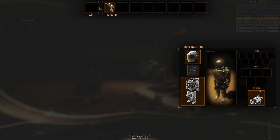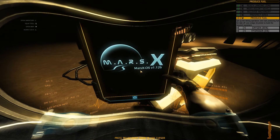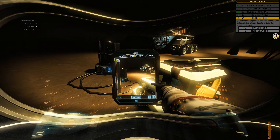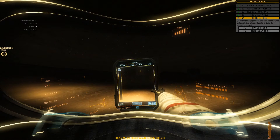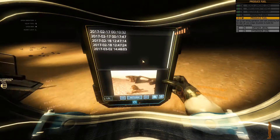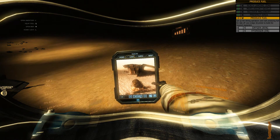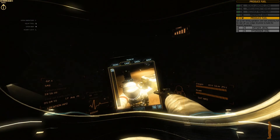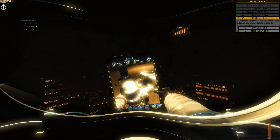I didn't place that on the ground — I placed it here. Let me see what I need. Not the camera — but I could take a selfie! How do I rotate the camera? Turn. Let me take a selfie. Woohoo! Capture.